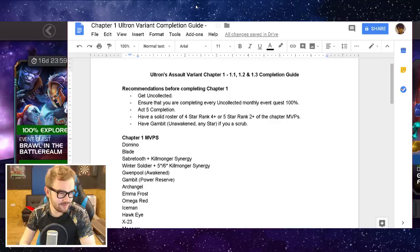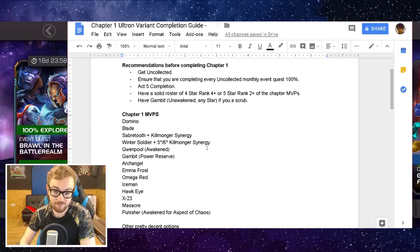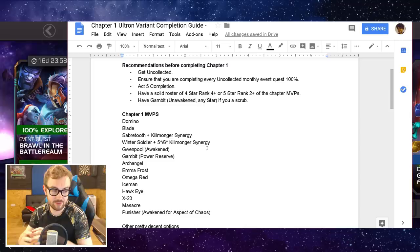Chapter one MVPs: Domino and Blade are really awesome characters — tons of damage on Domino, Blade is an MVP as well. Sabretooth for the Killmonger synergy can be great for some of the last quest masochism nodes. Winter Soldier with a five or six-star Killmonger synergy can be a really huge MVP as well.